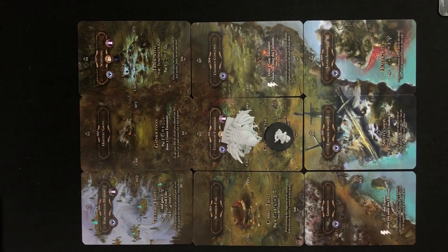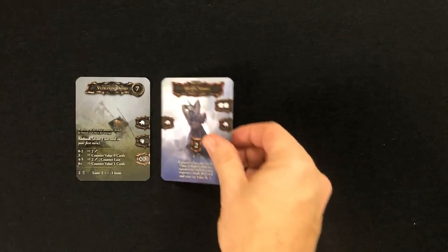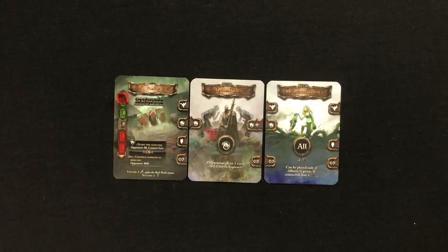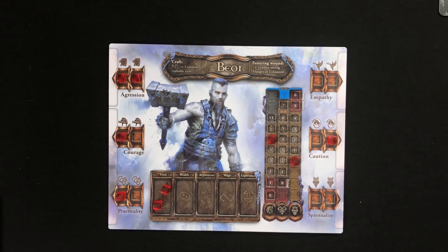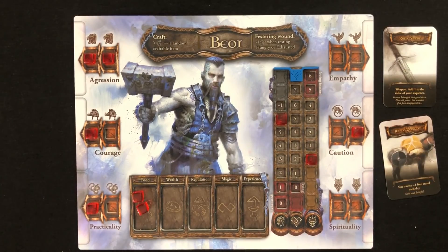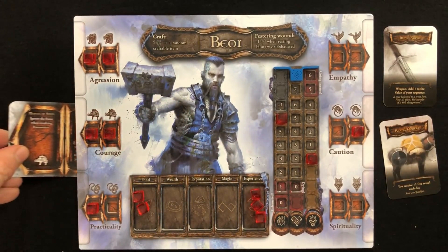Gameplay in Tainted Grail consists of exploring new lands, uncovering new stories to interact with, card battles, diplomatic debates, gathering resources, completing quests, and earning cool loot that'll help you along the way. And, as you would expect from a game filled with adventure and exploration, you'll earn yourself some XP along the way to customize your character's attributes and unlock new trade abilities. You'll also earn money to buy cool new weapons, armor, and other useful items.